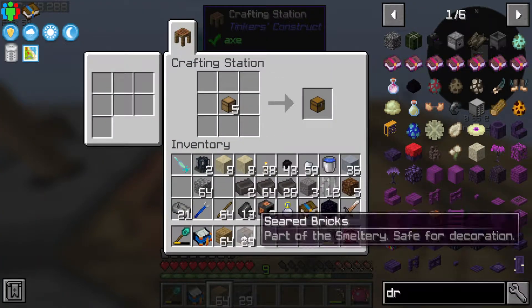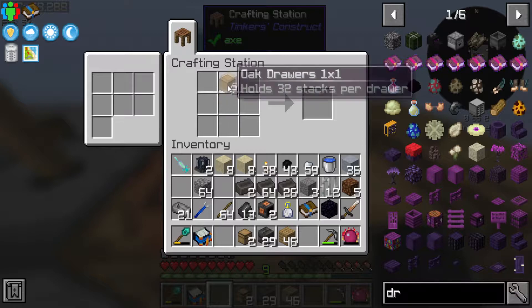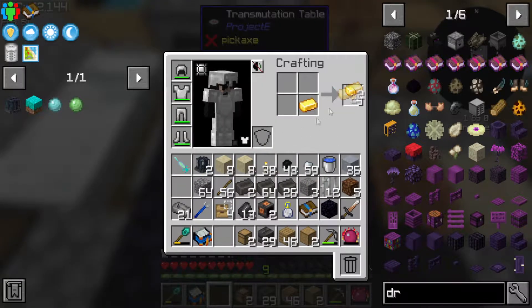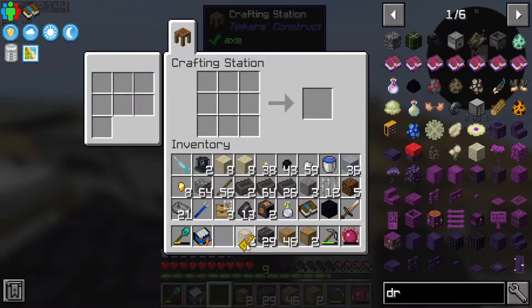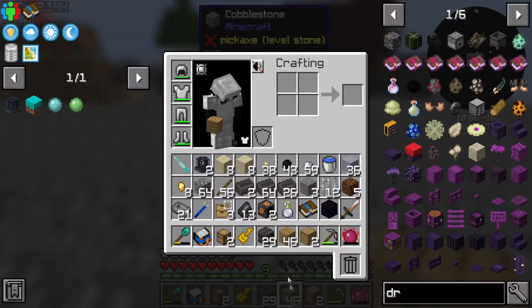We're gonna need a few drawers here, at least two minimum - maybe three if I want to make a key. I definitely do want to make a key because that's gonna be super important. The key upgrade is actually pretty expensive - it's like three pieces of gold. We're very low on EMC at the moment, so it's a little tough.